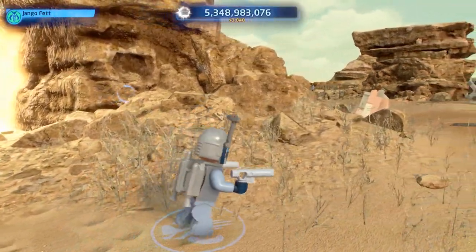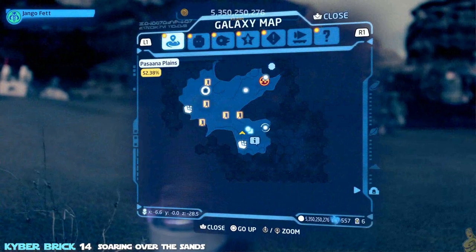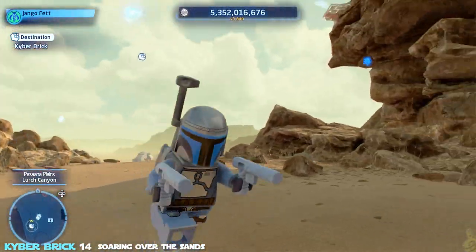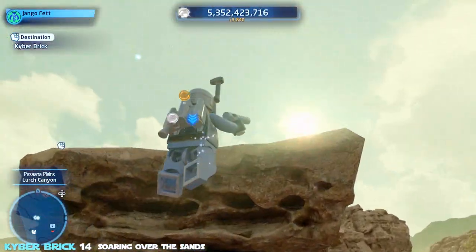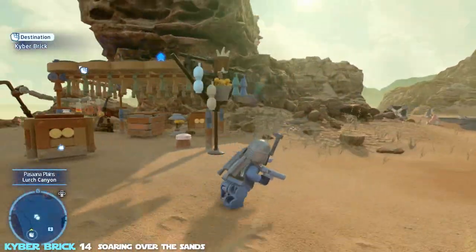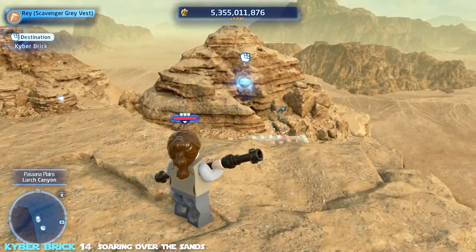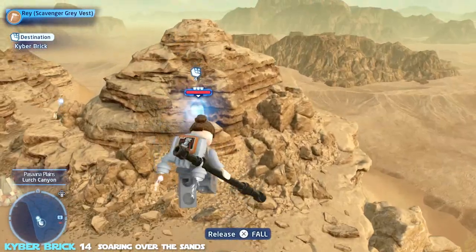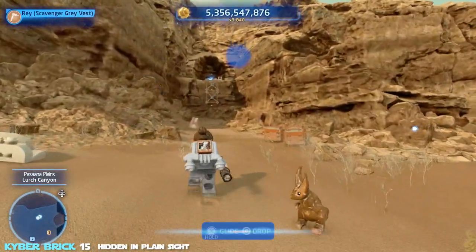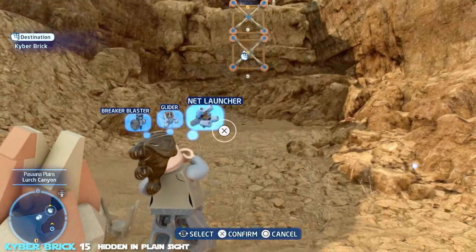A couple of scavenger-based bricks coming up. There's a bouncy awning you can jump on, or use an alternate route on the side with grapple handles — zip all the way up. Then pull out a scavenger character, deploy the glider, and soar over the sands — 'Soaring Over the Sands' is officially ours. Over on the left there's another kyber brick requiring a net launcher — targeting that next.